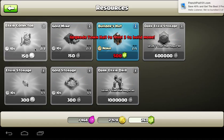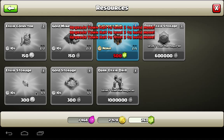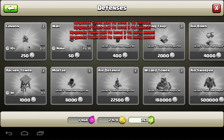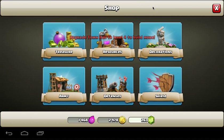I'll be getting another elixir collector, another gold mine, another elixir storage, and gold storage. I'll be getting another army camp, a laboratory. I won't be getting a barracks. Anyways, I'll be getting 2 bombs, a mortar, some more walls, not another cannon, not another archer tower. I think that'll be it.